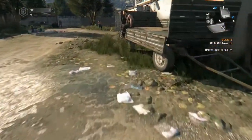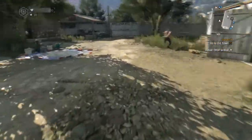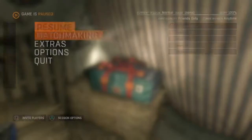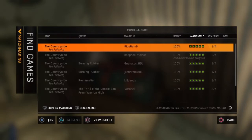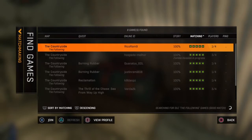You can either go to Settings, go to Network, and disconnect and reconnect your internet, or you can pull out your LAN cable if you have one. What you have to do is pause matchmaking, find a game, and select anyone as long as they're in the following area — the Slums.